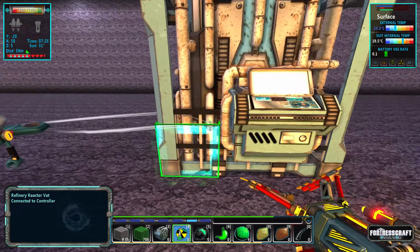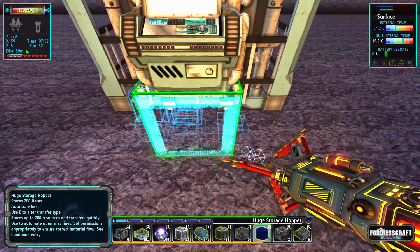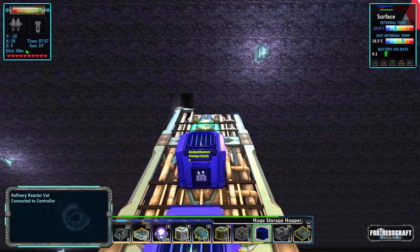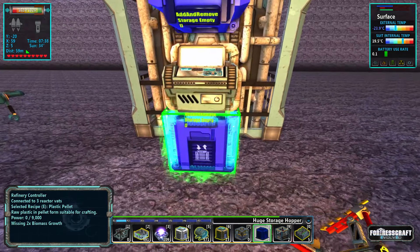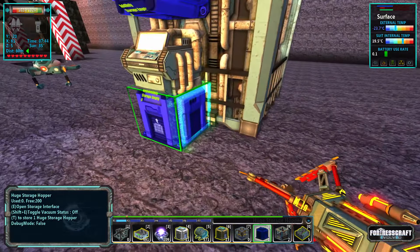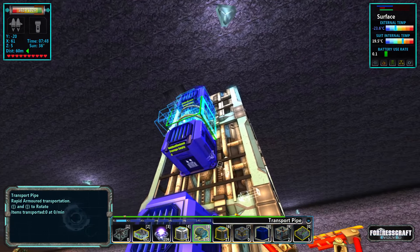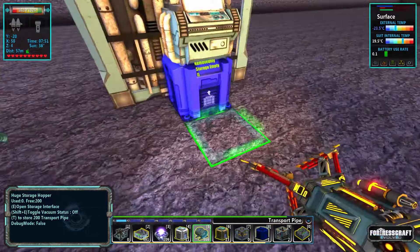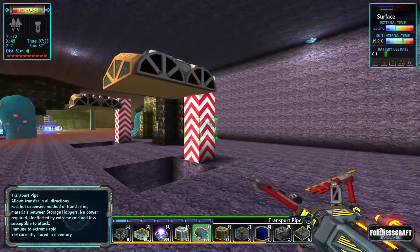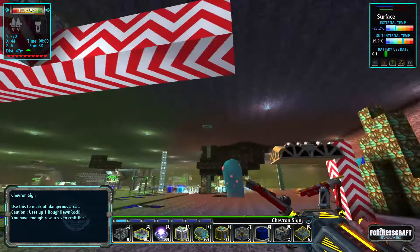We're going to need to make a bunch of plastic first, so let's just set that up. This one is remove only and this one is going to be add only, so initially we're just going to make plastic which is fine. Let's move that up. Now we're going to need to power all of this stuff — we have power coming off of this thing that we can use.